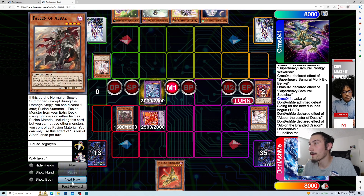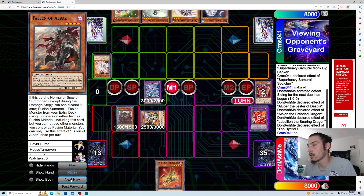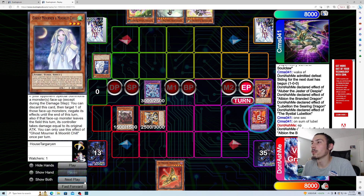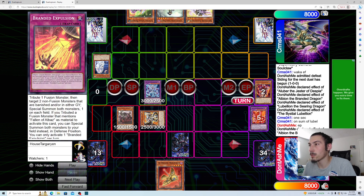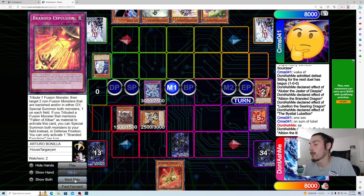We go Mirror Jade and then sacrifice Lubelion to bring out Albion, then bring out Lubelion. On summon of Lubelion, he goes ahead and Moonlits that — which is honestly fine. We don't even need to respond with Cartesia at the moment. End phase Albion effect goes off. We have Mirror Jade, a monster negate, banish, and follow-up. He's on three cards with Gimmick Puppet setup, so we actually just win.